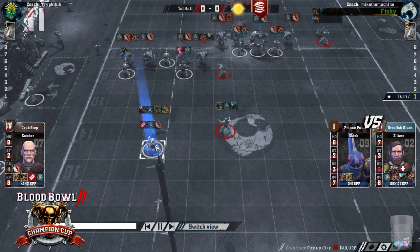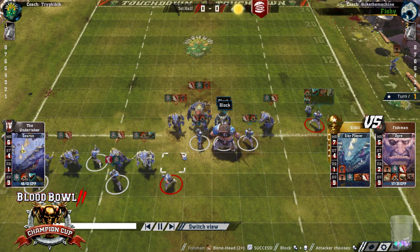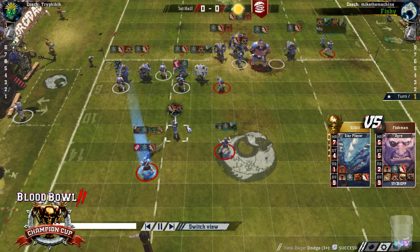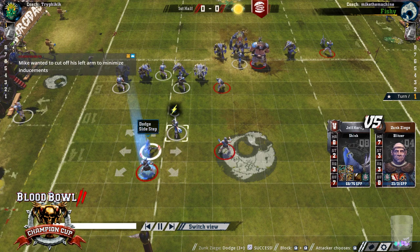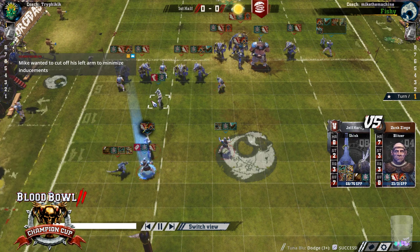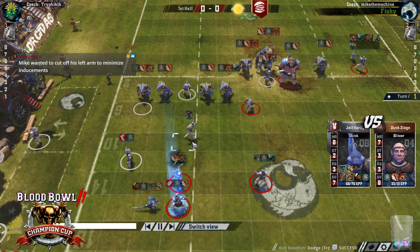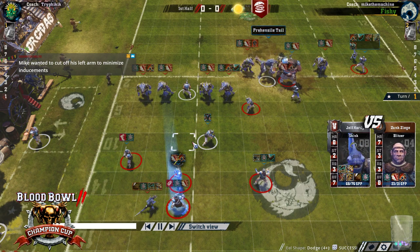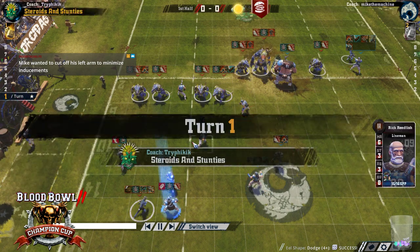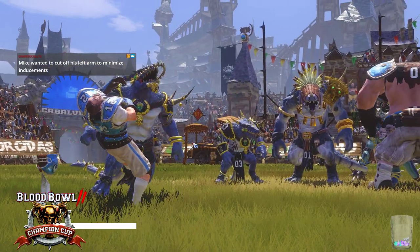I like just going to pick up in the tackle zone here. That was the move I would have done. The Block Guard Oak is nice. And now Mike's just reduced to doing dodges — he's trying to do the old tackles on the dodge, of course. Now he's just doing three-pluses, and pretty much all of them were bad to fail. But passing all of them — he didn't really need the four-plus one, but all the others he needed. So now he's pretty much recovered from the blitz. But obviously Trifik is going to keep the pressure on.